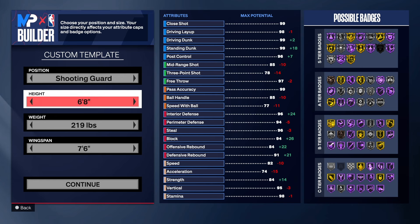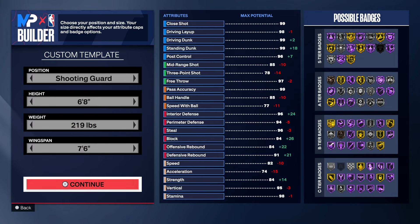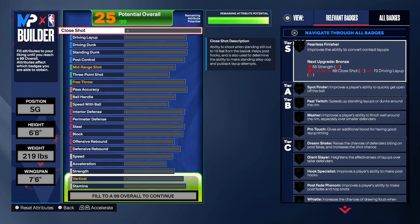As you can see, we're going with the shooting guard position, 6'8 for the height of this build. I love 6'8 — 219 on the weight, 7'6 wingspan. Let's get into it.